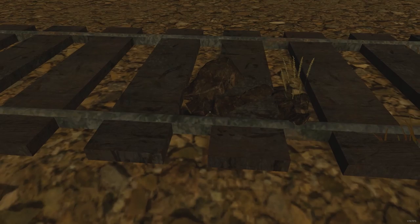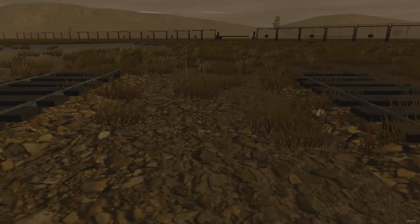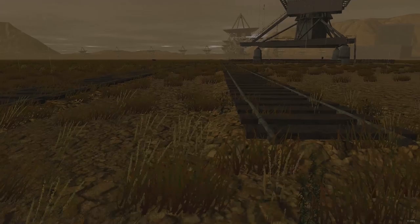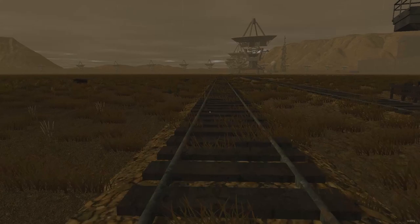That's a rock — for a second I thought that was something else. That almost looks like a head for a second — did an alien get run over? Nothing, not a thing. Okay, we're going to head back. Didn't spot anything on our walk. I don't know why everyone kept wanting me to do this walk. Maybe I'm missing something — let's get back and analyze that signal.